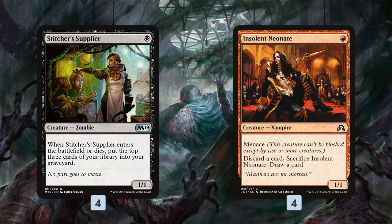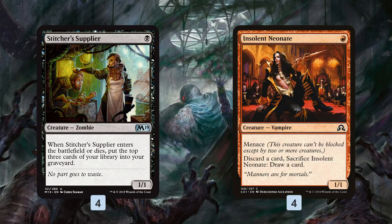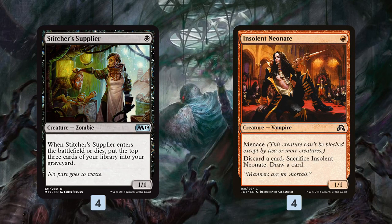The big new addition to this deck is Stitcher's Supplier. One mana, it mills us for three when it enters the battlefield, then again for three more when it dies. This is not only a way to get Bridge from Belows and Vengevines in the graveyard, but it's also a cheap creature — and this deck really wants cheap creatures to cast two in a turn to get back our Vengevines. Stitcher's Supplier is helping on two different axes, plus there are more synergies we'll talk about in a minute.